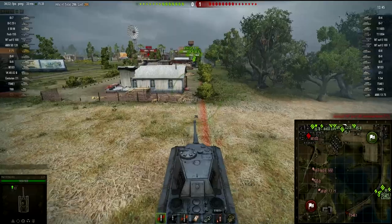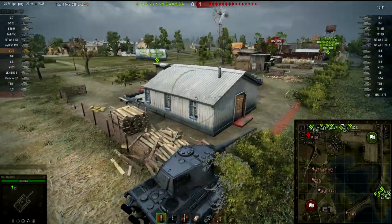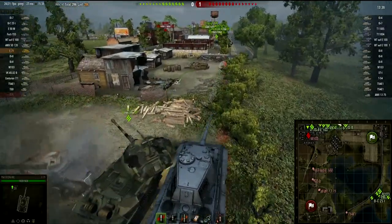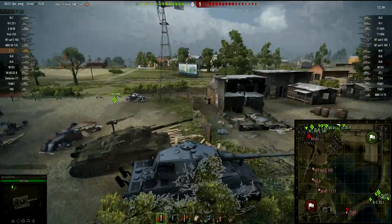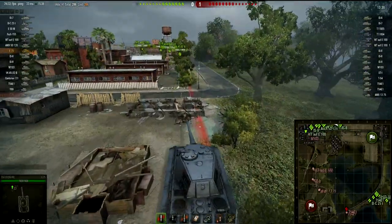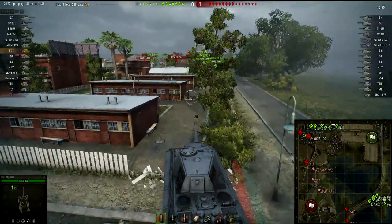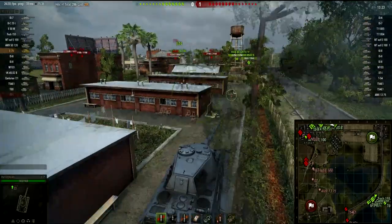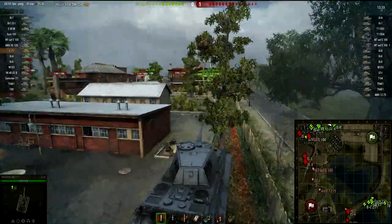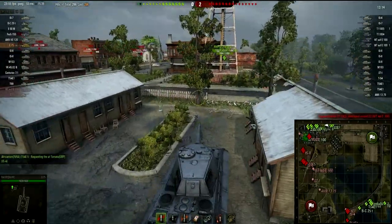I'm driving all the way to the side of the map to avoid getting hit by the enemy. There's an open part of the map so I really have to be careful here — I don't want to get spotted. I keep looking if there are enemies on the left or coming from the left. There's an IS-8 and another IS-8 driving towards the city, but it seems like I've made it into the city.